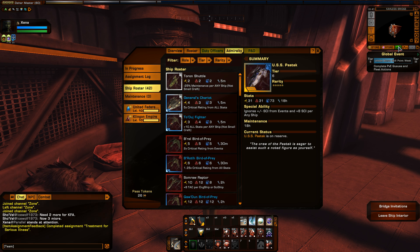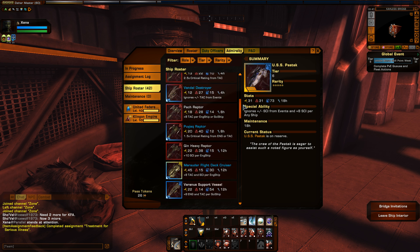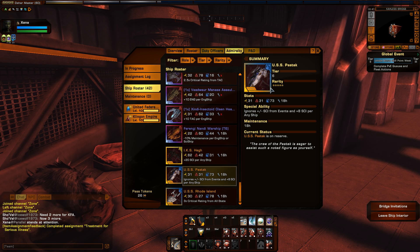This Admiralty card is epic quality. Let's go ahead and pull it up and take a look at it. The nice thing about this card is that it's actually quite easy, or relatively easy to acquire. In particular on the Romulan or the KDF side, as this is a science-based ship, and it is very hard to get science ships on those two factions. But even on the Federation, this is an amazing ship.